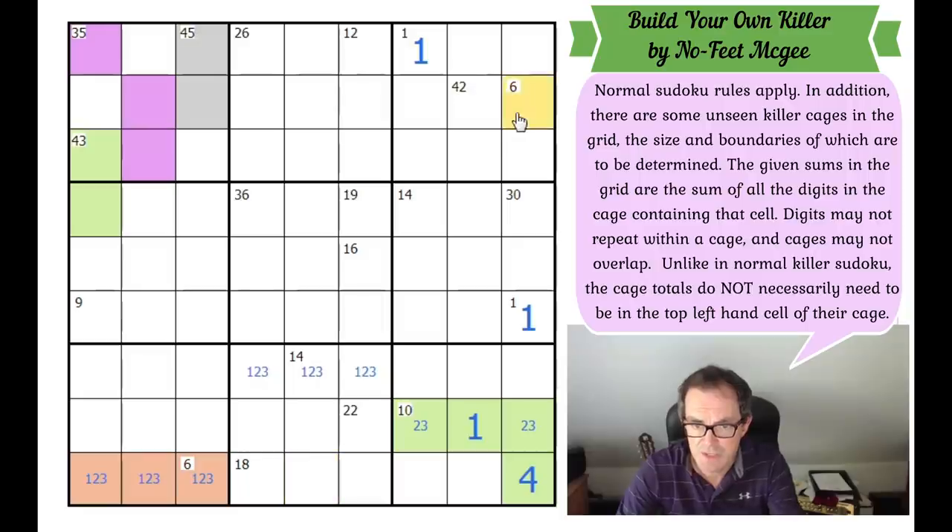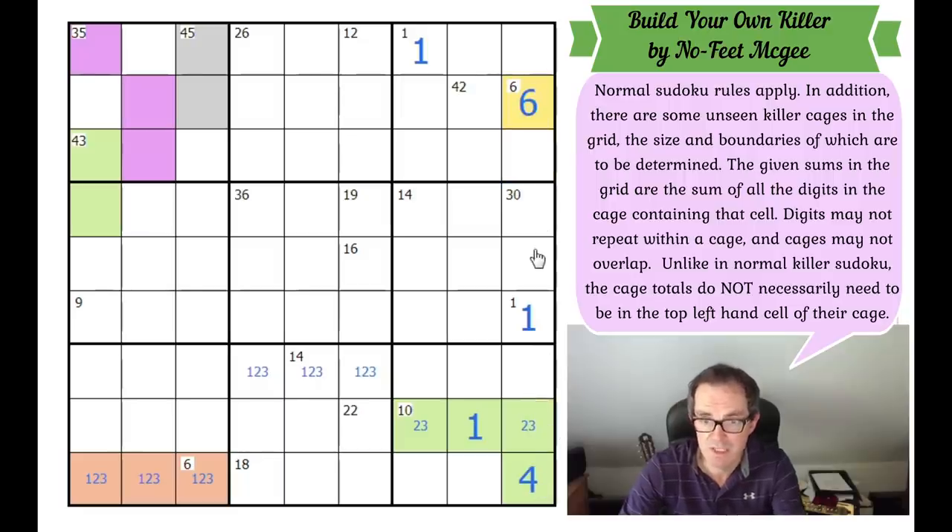The six is now interesting. How can this 6 cage work? It can't be 1, 2, and 3 because we can't hide the 1. Given the 42 here, if it's two cells it would have to be either one of these dominoes, but 1+5 and 2+4 are impossible — that just has to be a six. That makes the adjacent square interesting. What clue is this square attached to? It must attach to the 42. I'll highlight those in grey.